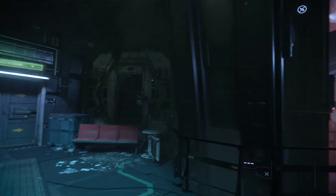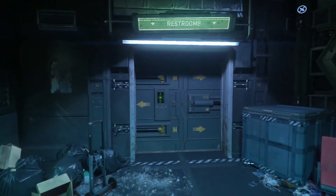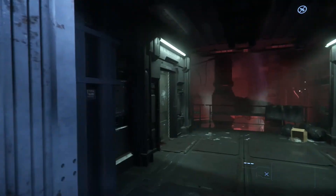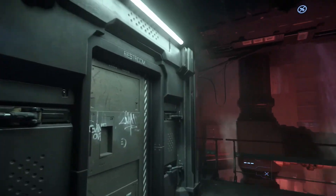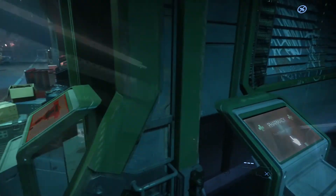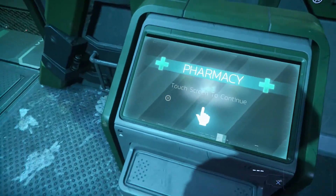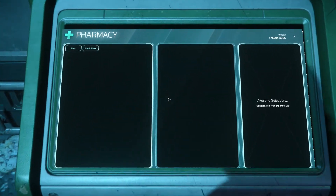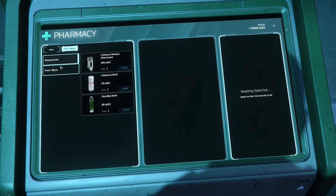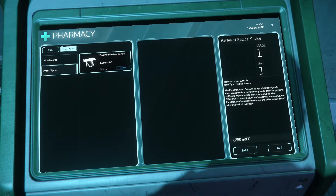Folytassuk a kórház bejárást. Itt találjuk a mellékhelyiségeket, amik egyelőre zárva vannak, csak úgy, mint a többi ilyen létesítmény – a kakáló MP-szikre még várni kell, bármár úton vannak. Itt egy másik terminált láthatunk, ahol orvosi eszközöket és gyógyszereket vásárolhatunk, például a Medgunt, amiről egy későbbi részben fogunk beszélni.